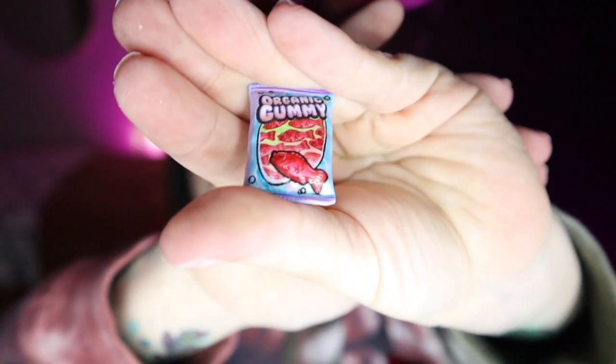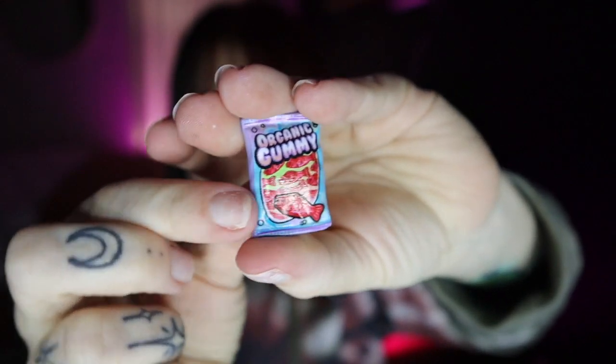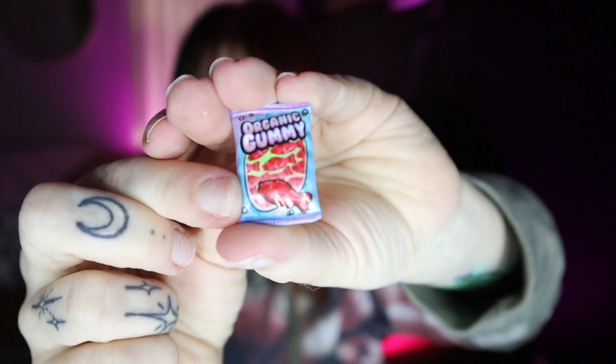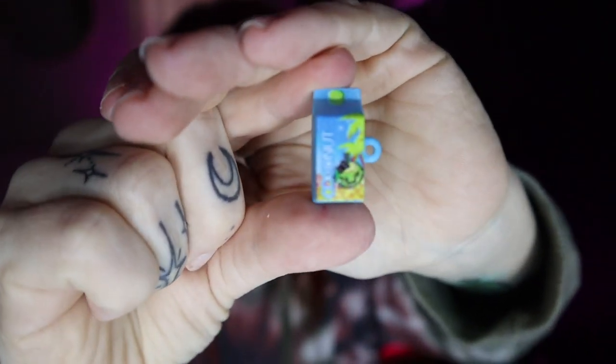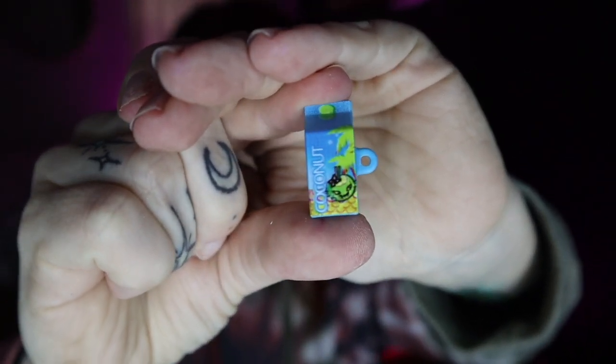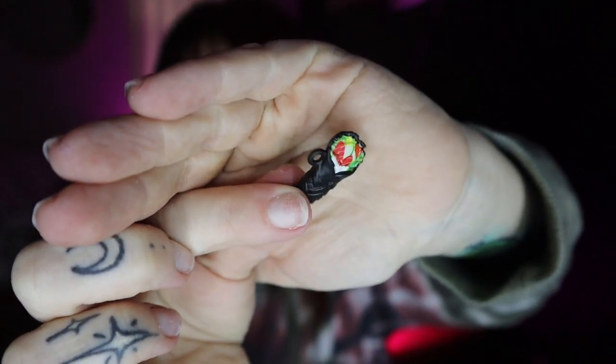Let's open up the last compartment. I think this is her food items. Lagoona comes with some organic gummies — little fish gummies. I love the details on the new food packaging they've been putting in with all the new Monster High dolls, I think it's super cute. And then she has some coconut water — coconut juice with a little Scalette on the front. And then this is probably one of my favorite food pieces: it's like a sushi roll. How cute is that?